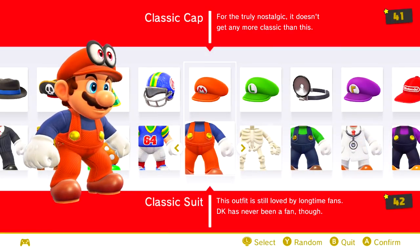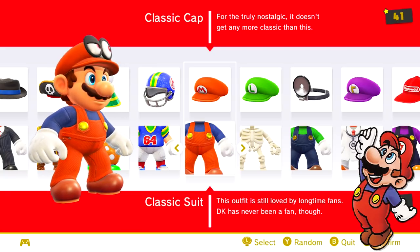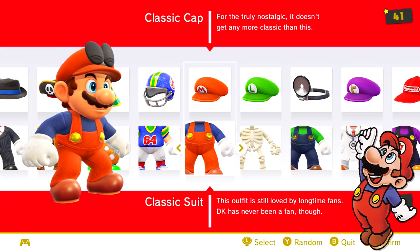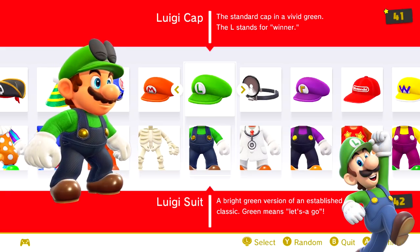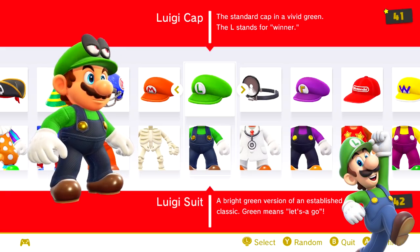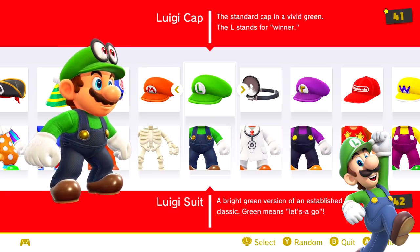The classic hat and suit swaps the colors of Mario's shirt and overalls, and this is actually how the classic plumber appeared in his early days. The Luigi suit gives Mario the color scheme of his younger brother, and is also a reference to how Luigi in early Mario games was simply a palette swap of Mario's sprite.